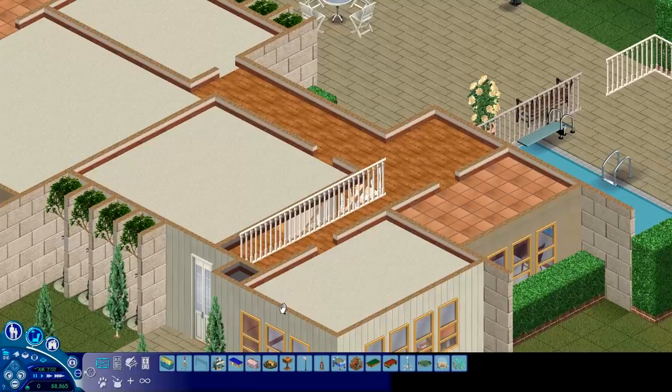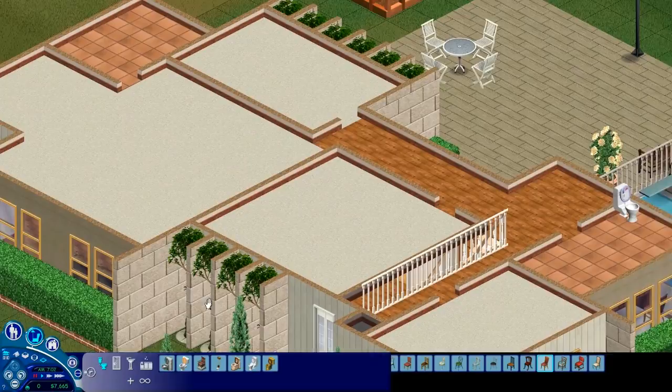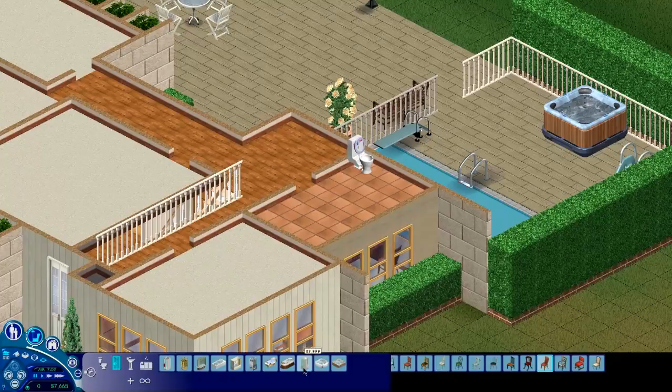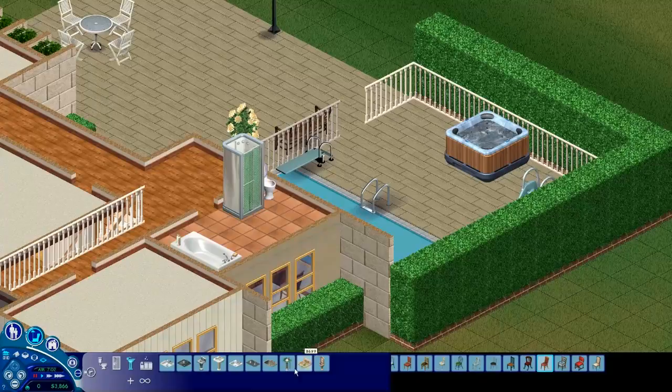Let's go upstairs now. Let's do the bathroom - we're running out of money already. Do the parents have an ensuite? They do. So this is the family bathroom. Let's get a shower in here again. I don't know why we need so many bathrooms - there's only a few people in the house. That's a fancy tub - I like this one the most. And then we need a sink. The bathrooms are hideous, but that's fine.